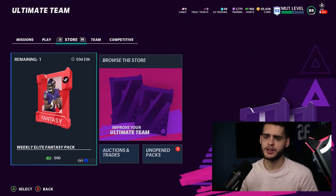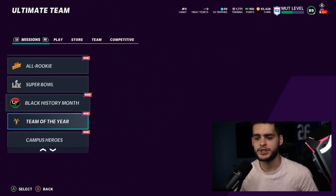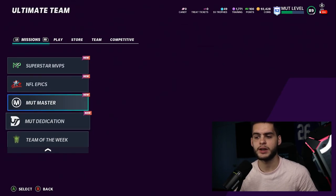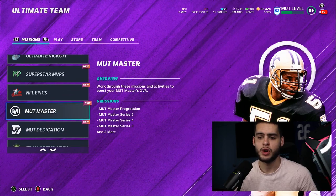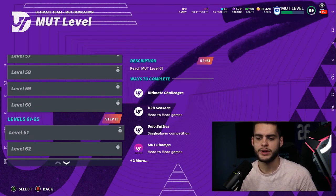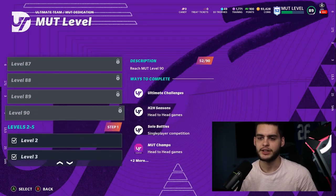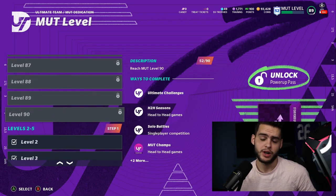To prepare for Series 6, one of the most important things is understanding there's going to be a new level grind. If you want to get maxed level and get the free stuff for no-money-spent teams, go to the MUT level tab. Currently you're able to get up to level 90, so the next level with Series 6 will essentially be level 100.